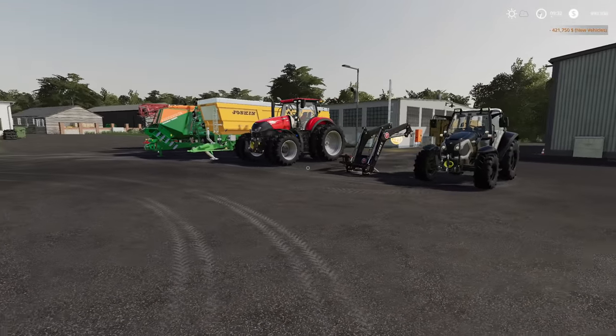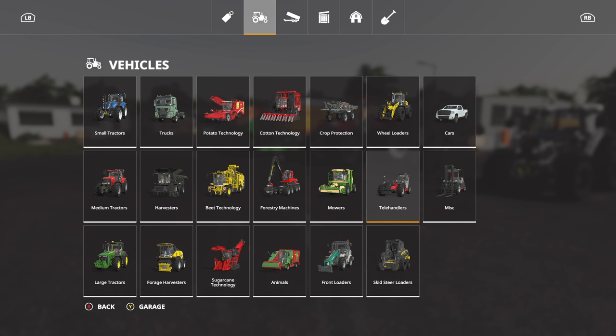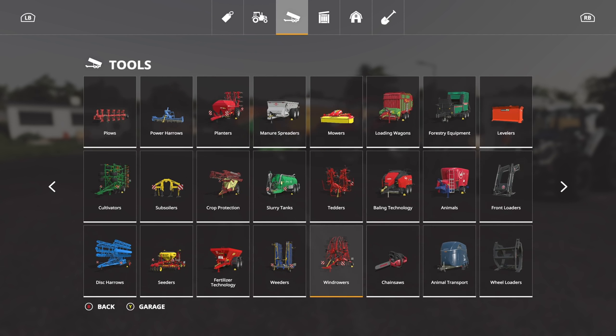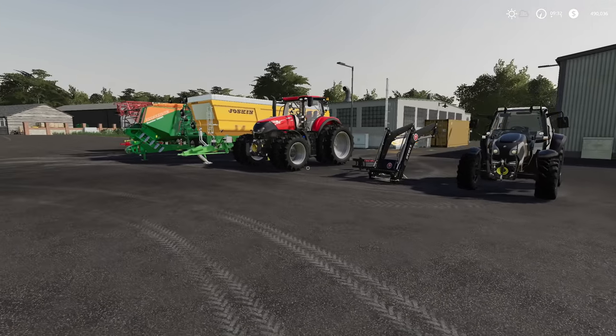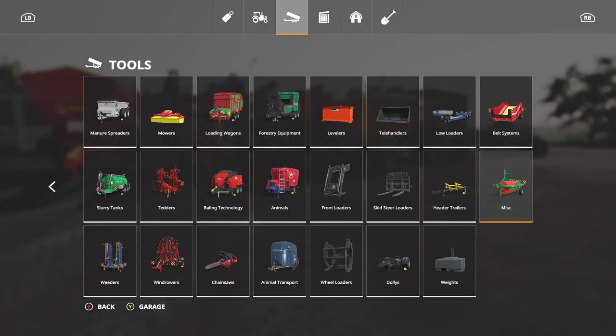We also need some type of mowing setup. We could get a dedicated mowing tractor, or go for a big mower like the Krone BigM 450. That would allow us to cut grass, lay it down, and collect it — pretty fast and easy. That's the way I'm thinking right now because we've got a lot going on. Our balance isn't loving this idea, but we've got just about everything else we need.